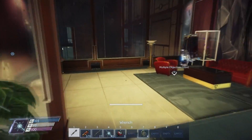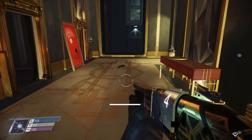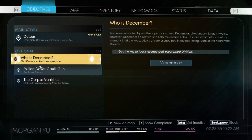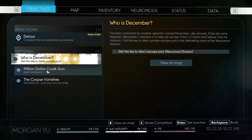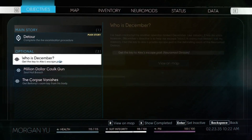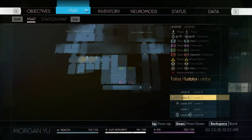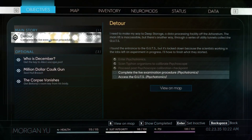I'm out of minerals — or materials. Whichever. I think that 27 is okay enough. So where am I going? Objectives? I still need to go into neuromod division, but I can also — oh, that's exterior. Talos one lobby. Objectives. Set inactive.